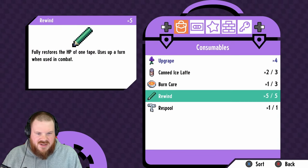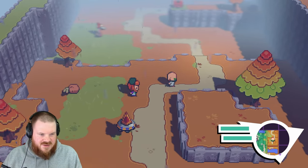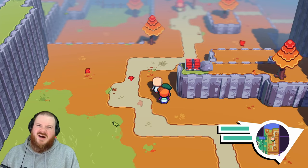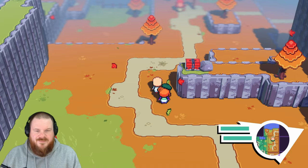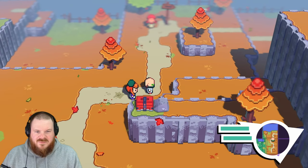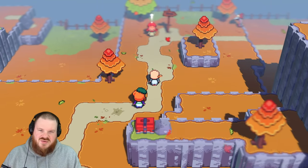Let's heal up the party — that's looking better. I love how effective type strengths and weaknesses can be in this game. Because unlike Pokémon, you don't get a flat damage increase or decrease, but the buffs and debuffs can get so strong.